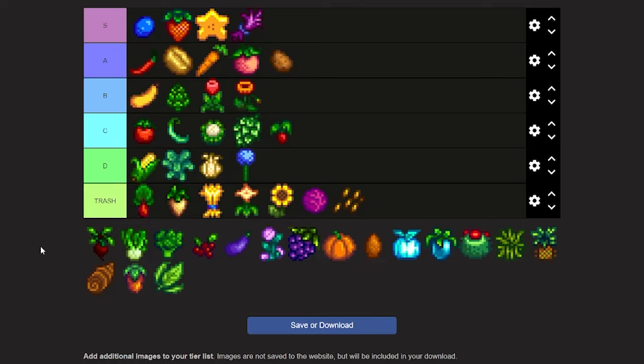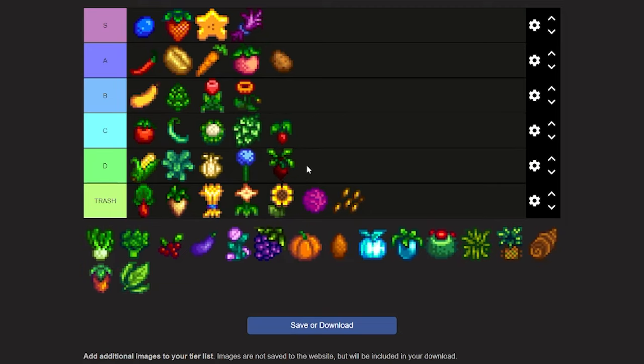Now we're on to the beet. The beet can be bought for 20 gold from Sandy and sold for 100. But it's not really useful unless you're trying to be friends with Evelyn — and you can just give her diamonds instead, so why give her a beet? I'm gonna give it a high D tier.